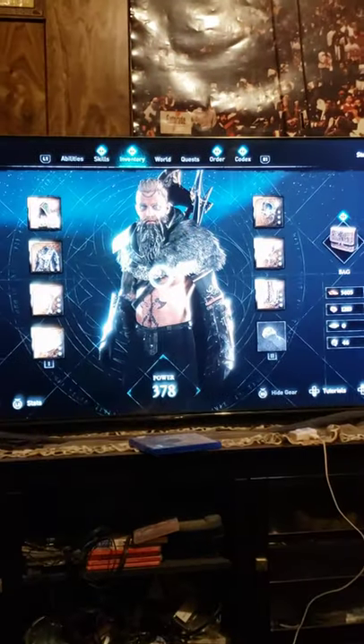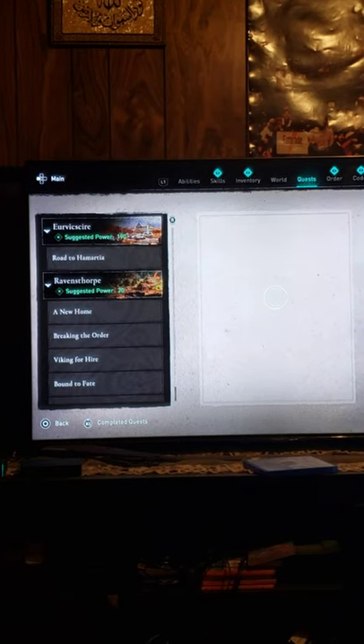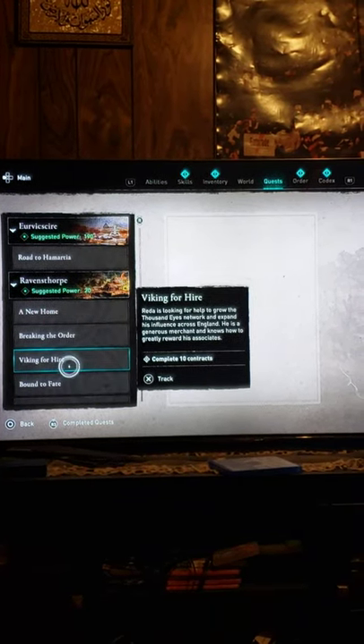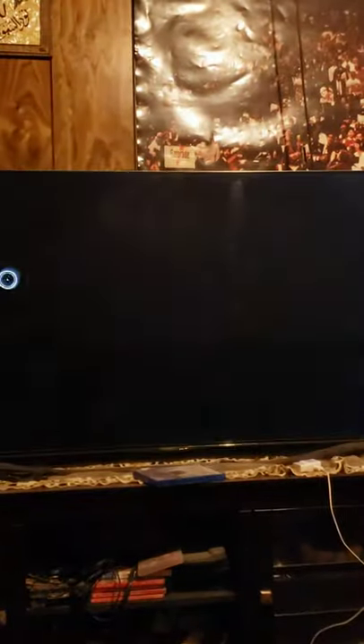I press start — that's the Eivor world map — but it says not available, quest, road, time, Russia. I still have these options but this mission specifically — I'll track it and close.